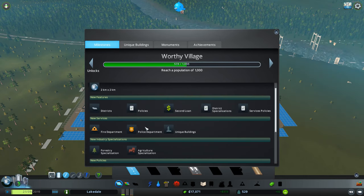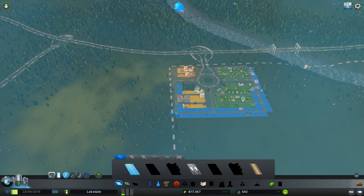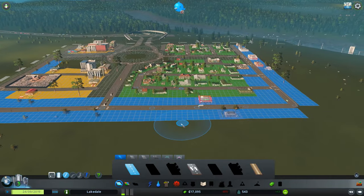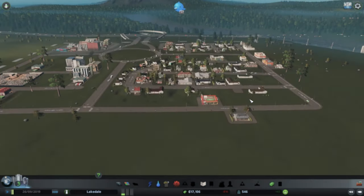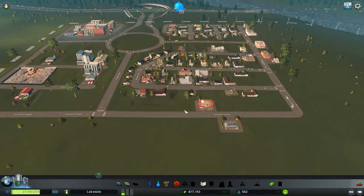We'll unlock our next area which is what we want because I want to expand out this way to make it look a lot better than what it is. Look at all those cars zooming in and out. I have anti-aliasing turned off - let me enable that real quick.